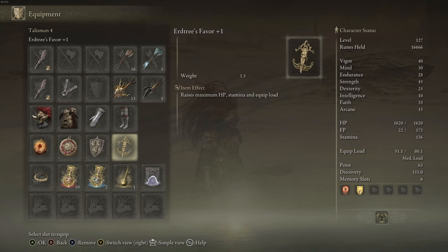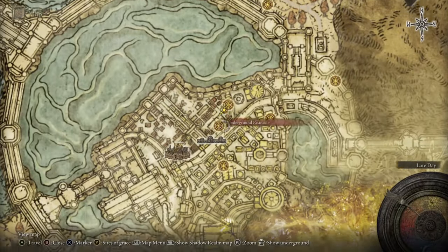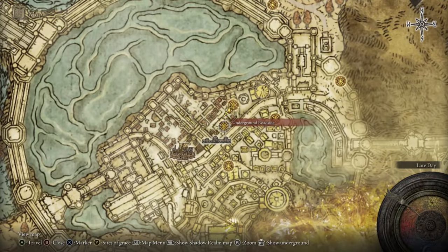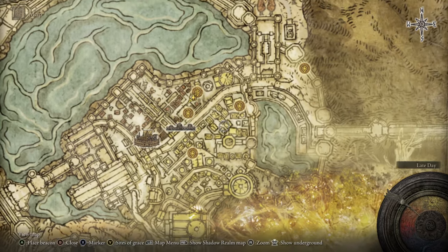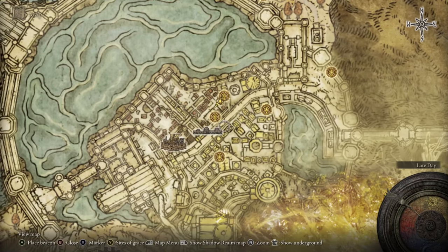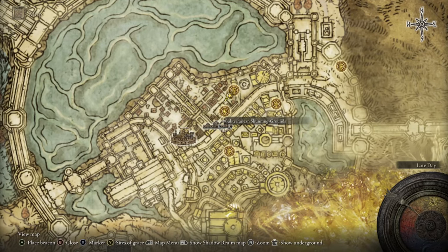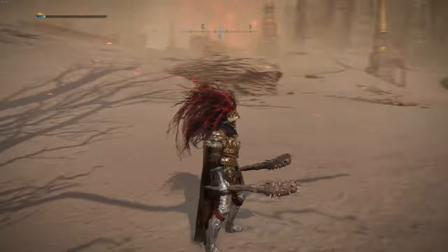If you don't know where to get the plus one variant of Erdtree's Favor, it's down beneath in the Subterranean Shunning Grounds. You'll fight Mohg the Omen King there and get it in a chest in that room. It's a bit of a maze - there are videos that'll show you how to navigate it.